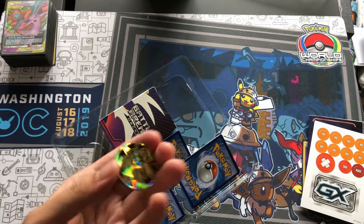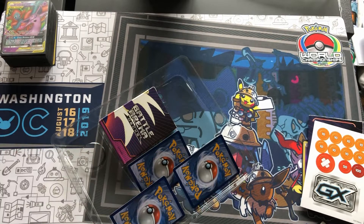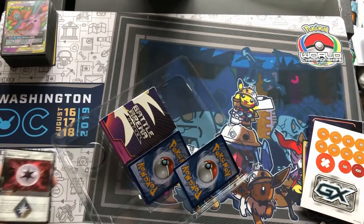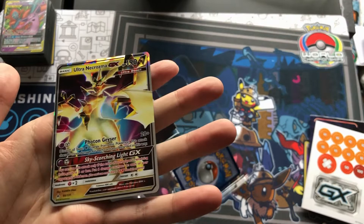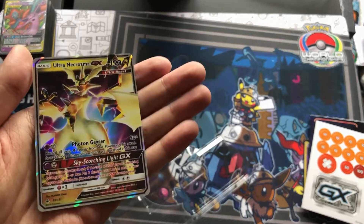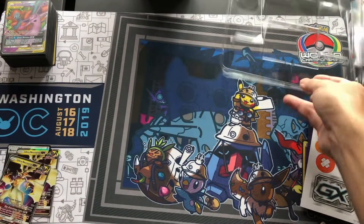It comes with a coin — it's an Ultra Necrozma coin. It comes with a hollow Beast Energy, an Ultra Necrozma holo, and another Ultra Necrozma holo. Man, this is big!